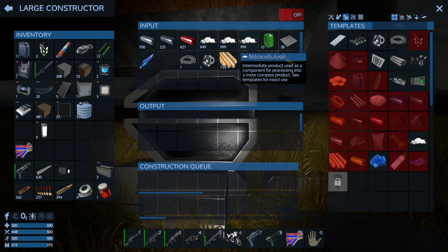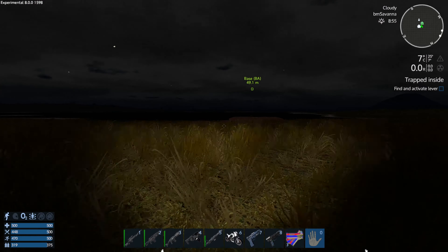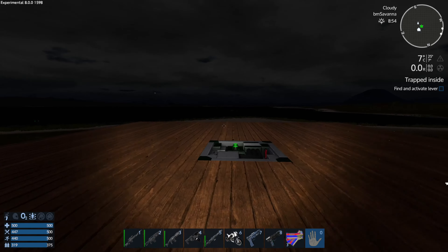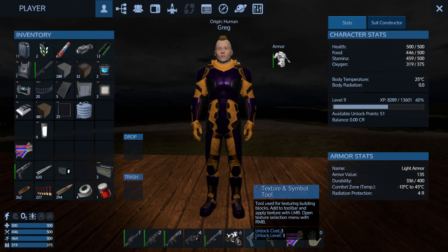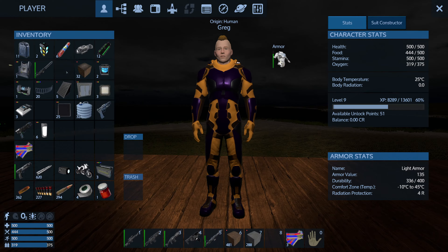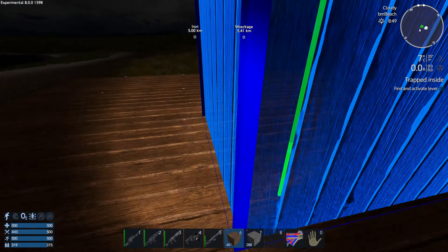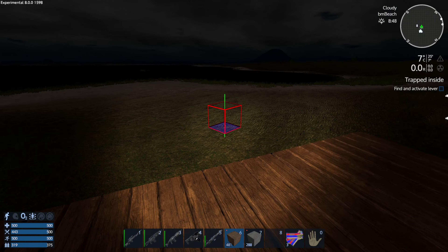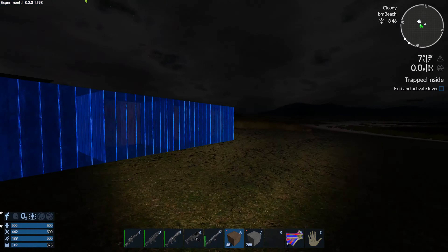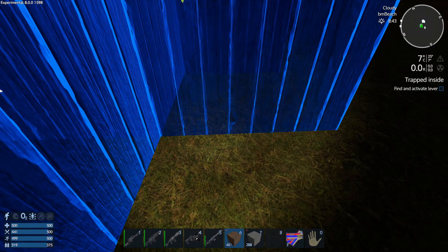We've got some water so we'll be able to cook more various stuff. We have a full-size fabricator, but eventually everything will be moved into the base. I rethought the idea of not having a base because there's just too much we need it for. I've made tons of nitrocellulose and we can build stuff already — I made everything before I started recording. So yeah, the base is going to be here.